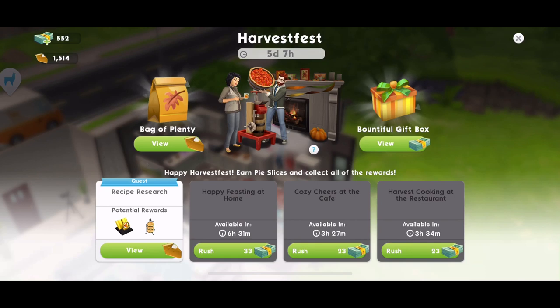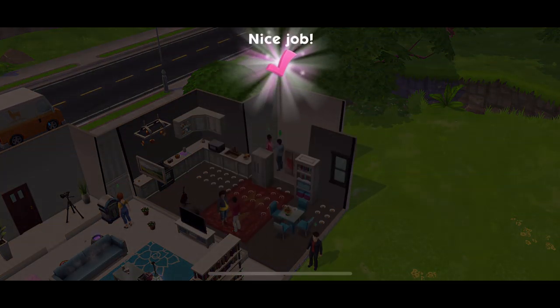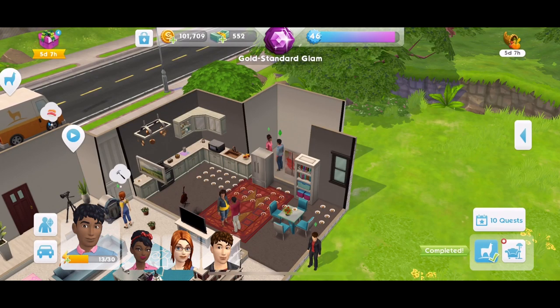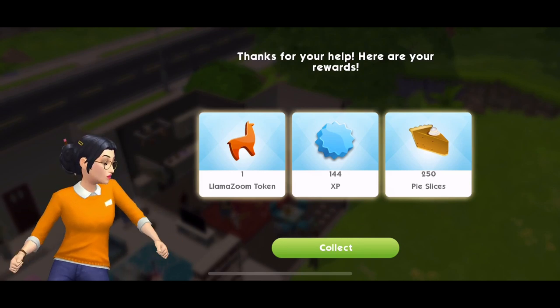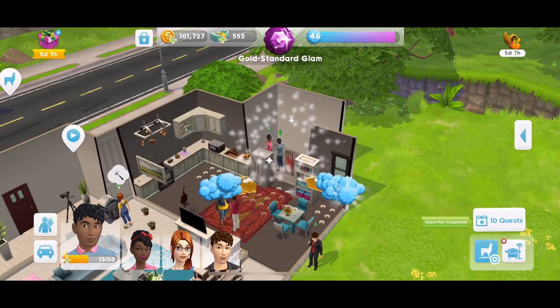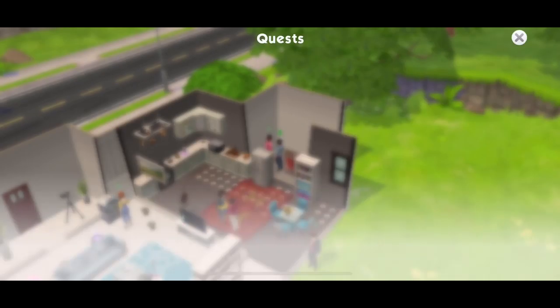We are up to part 12 — the previous ones we did in another video. We are just about to finish the llama zooms. Every time you complete the llama zooms you get 250 pies, so definitely always keep doing them. I know people don't like llama zooms — people on Twitter are always complaining about them — but I actually quite like them. There's a four hour cooldown, but when you can do them, do them.